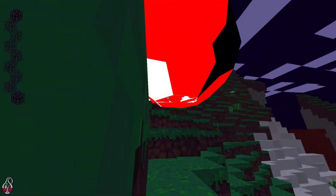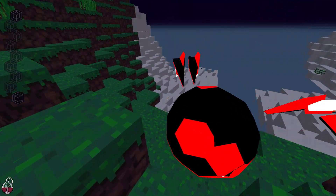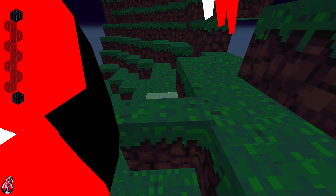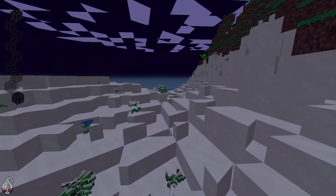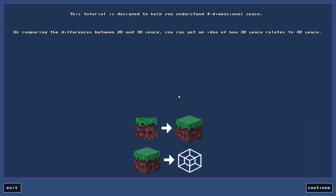To see the other dimensions, this is me scrolling through the other slivers. If I just hold the middle-click button down and rotate, you'll kind of see it — but my brain can't process this. I don't know how I'm supposed to explain it, so I'm sorry. Actually, there's a tutorial that tries to explain this by comparing the differences between 2D and 3D space.